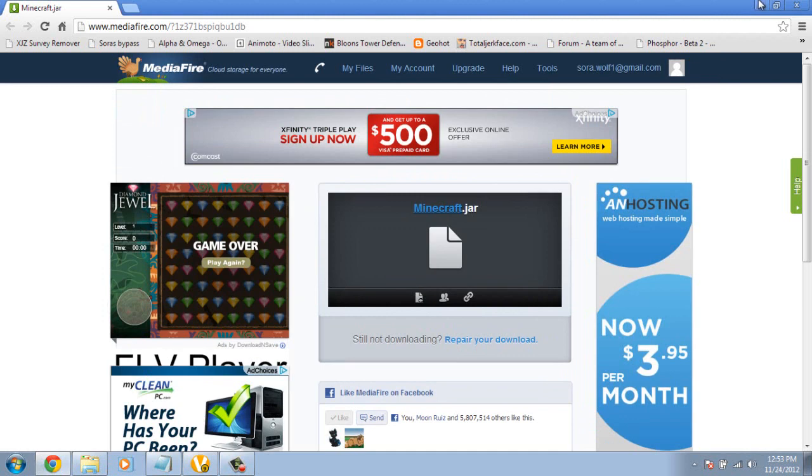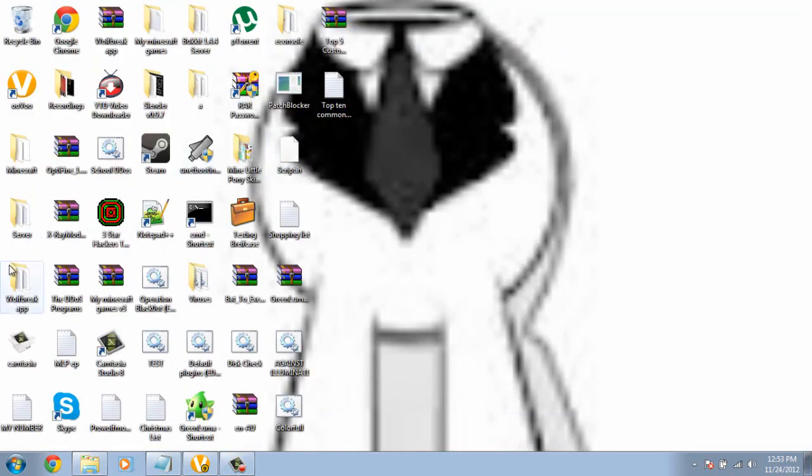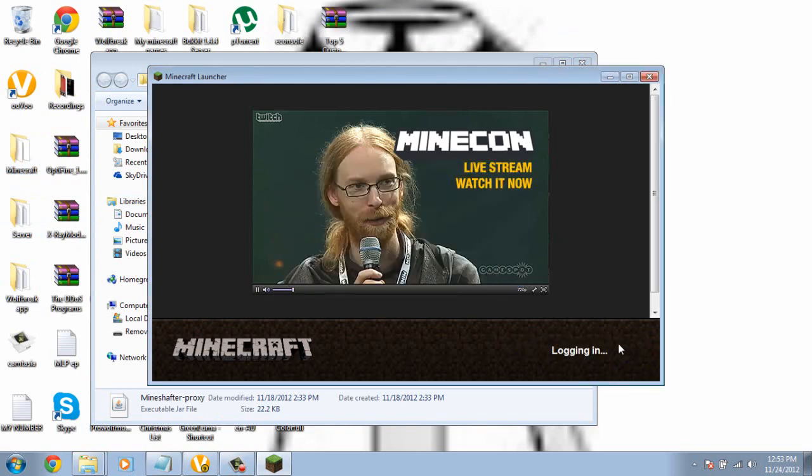Now what you want to do is, you probably want to exit out of it — or not, whichever you prefer. Go to your Minecraft, open it. You want to go to Options, Force Update, click Done, then Login.